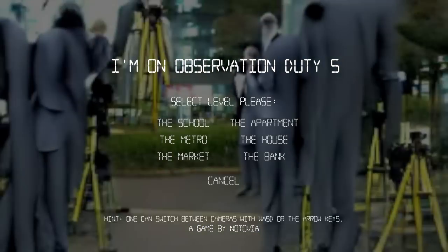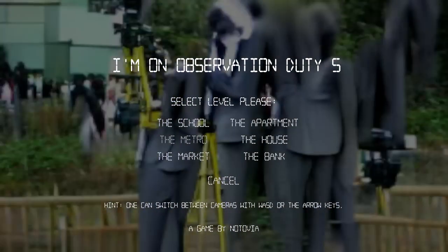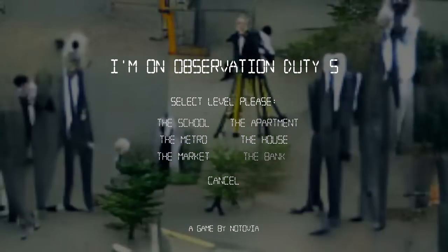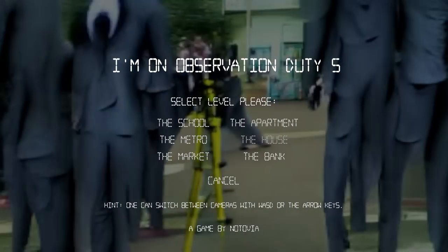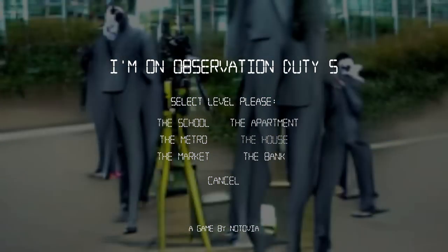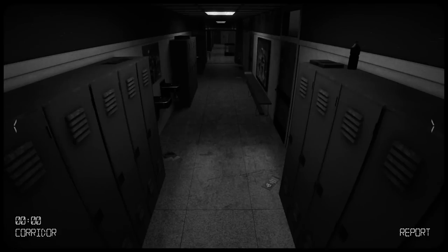Let's press start and begin. There are six levels: the school, the metro, the market, the apartment, the house, and the bank. We're gonna start with the school, but in the next video, comment which level you want to see. Let's hop into the school. The intro says: 'The anomalies keep appearing even after his demise — we received reports of a haunted school, please take care of it.'